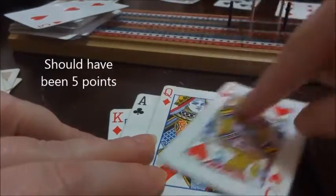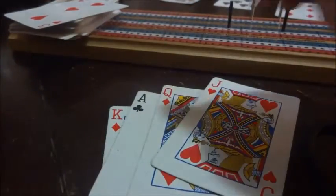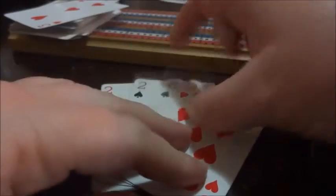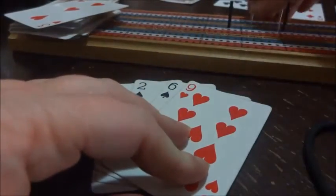So I have four points total. I got the three for the run — the jack, queen, king — and then the one point for the right jack. In my kitty I don't have very much — I get two for the pair and two for the fifteen, so that gives me four.